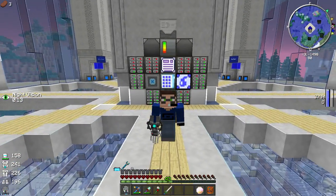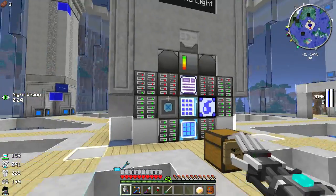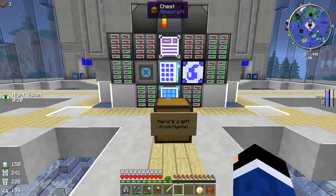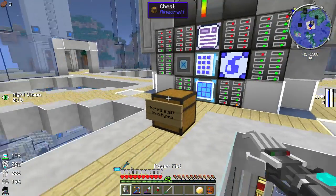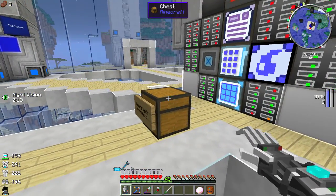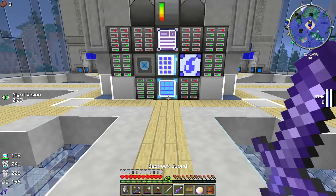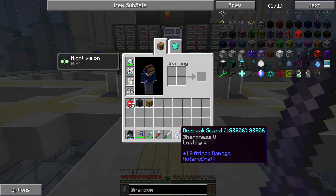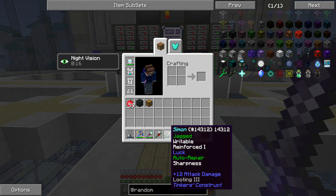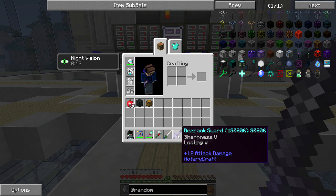What is up, world! We're here doing stuff on the Feed the Beast server, got a lot of things to do today. First of all, here's a gift from Hypno - sometimes it's good to open your presents by right-clicking, sometimes by left-clicking. We got a present: a bedrock sword! Sharpness five, looting five, plus 12 damage - same damage as Simon.